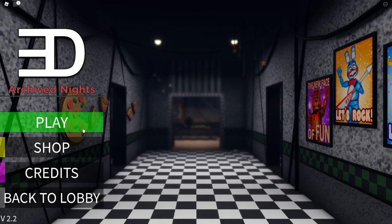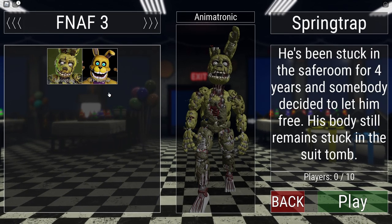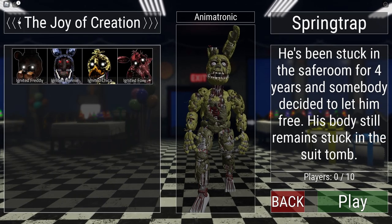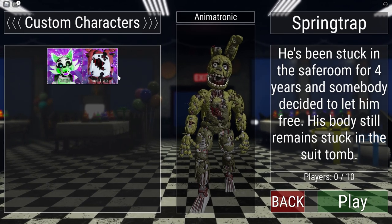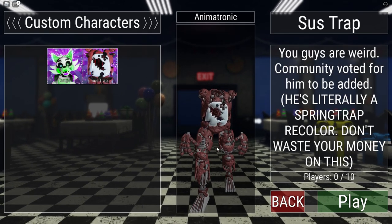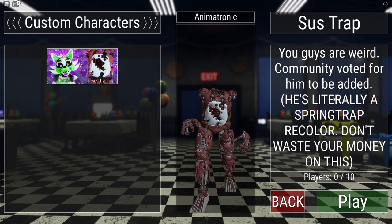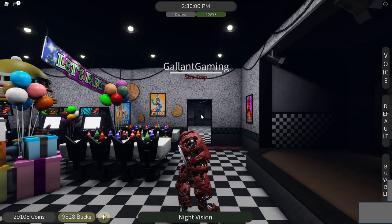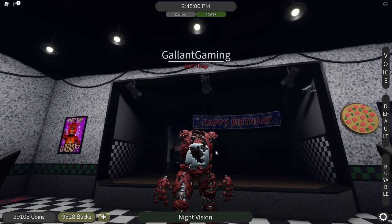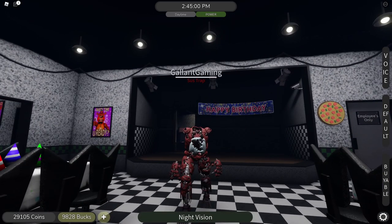After the Paper Pals and security bots, we have to check out that weird skin for Springtrap called Sustrap. Let's go over to FNAF 3. It's in Custom Characters — I thought there was going to be a skin section but I guess not. It's right next to Tangle. Oh no — you made him look like an Among Us character. You guys are weird. The community voted for him to be added. He's literally a Springtrap recolor. The developer said not to waste my money, but I'm going to go ahead and waste my money anyway. It's Springtrap but he's an Among Us character — I think that's pretty good, I like it.